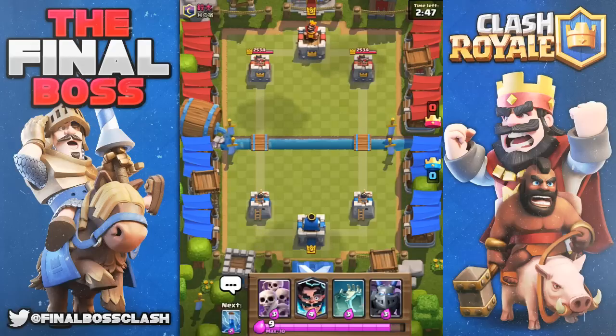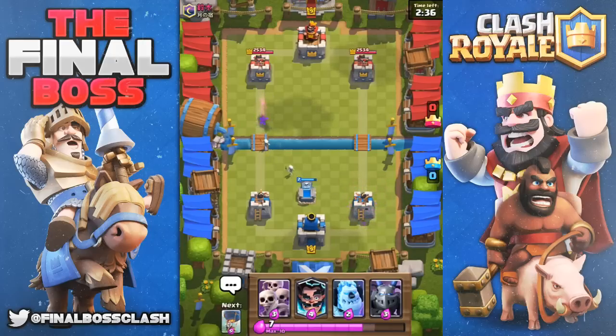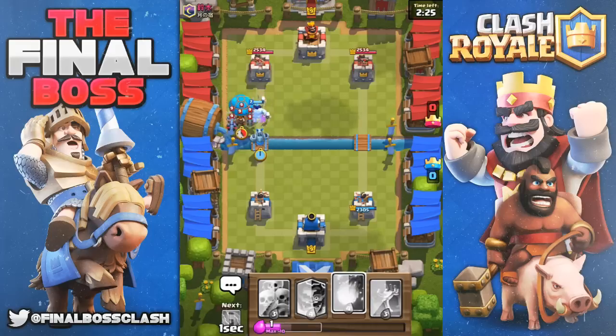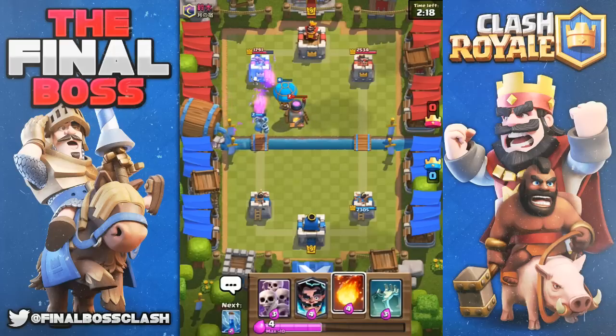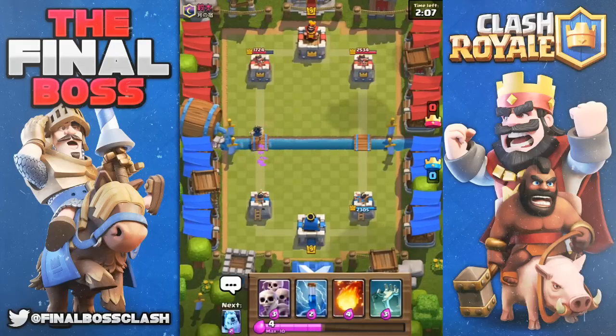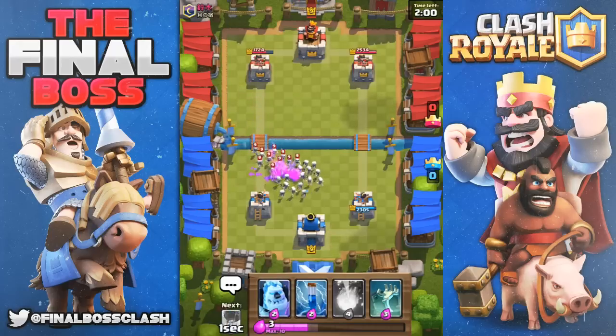Alright, he's playing some Chinese duty it looks like. We're going to put down a tombstone in a nice placement. He sends down a goblin barrel, we zap that away. He fireballs — pretty aggressive. Got our ice golem down, so anytime we can get our setup especially after he fireballs. Minion horde is going to clean up the loon nicely. At this point we're just hoping to get a hit. The electro wizard on top of those spear goblins — so cool when you can do that and get some nice value against bait decks.